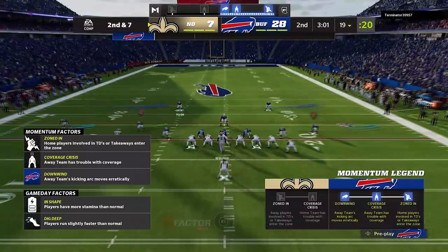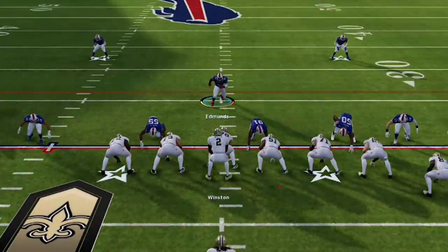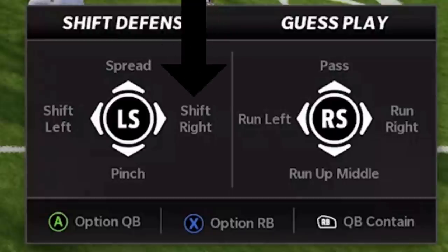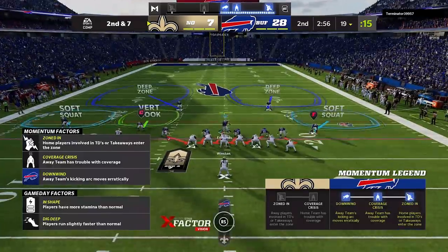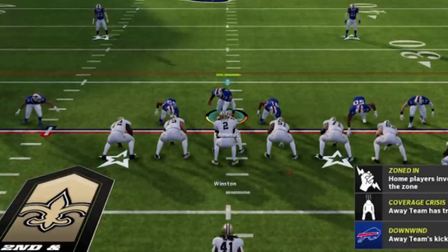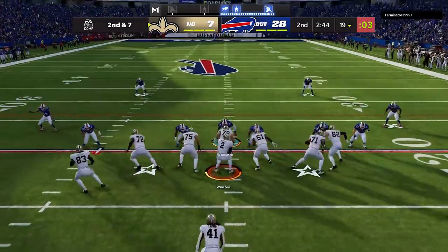What really makes this play special is the blitz setup — it's really simple. The first step is to blitz all linebackers, which is D-pad right and then right stick down. The second step is shifting your defensive line to the right — typically in the direction of any tight end is the best way to go. To do that, hit the right bumper or R1 button on Xbox or PlayStation, then hit the left stick to the right to shift the defense. Next, hover your user right over the center, over the gap the center controls. The last — and probably most important — thing is to guess pass, which is R1 or RB and then up on the right stick. That will make your pass rush much more ferocious.